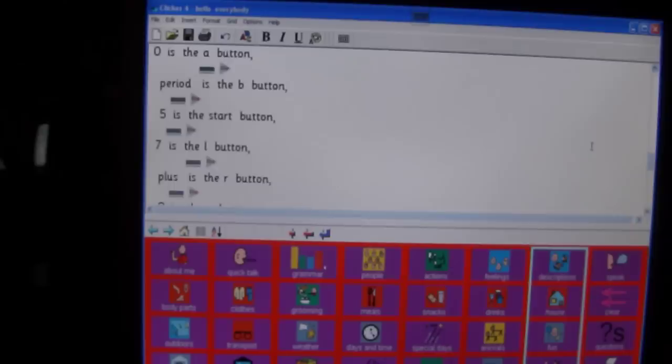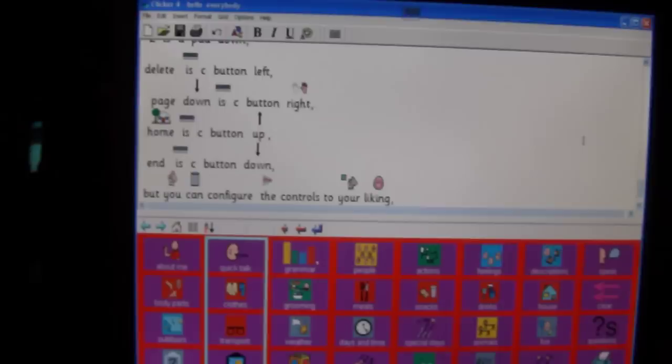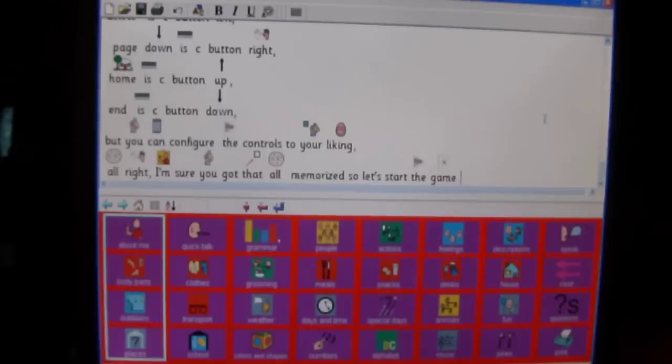Zero is the A button. Period is the B button. Five is the Start button. Seven is the L button. Plus is the R button. Eight is the C button. One is D-pad left. Three is D-pad right. Enter is D-pad up. Two is D-pad down. Delete is C button left. Page Down is C button right. Home is C button up. End is C button down. But you can configure the controls to your liking.